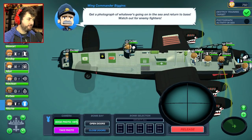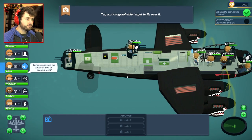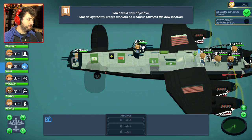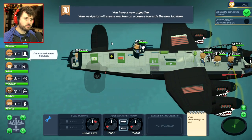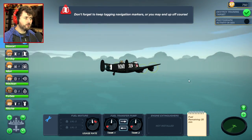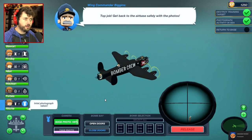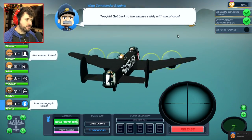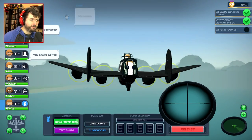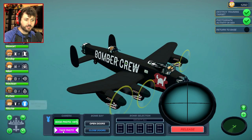Get a photograph of whatever's going on in the sea and return to base — watch out for enemy fighters. Who's my photo guy? That looks like a photo thing. Target spotted on radar at sea or ground level. Should I click on my pilot to take me a little bit lower? You have a new objective — don't forget to keep tagging navigation markers or you may end up off course. Where's the navigation marker? There's one — there we go. Take a photo. Get back to the airbase safely. Let's get back. The zooming in stuff trips me up a little bit. I already took the photo — ready to use.